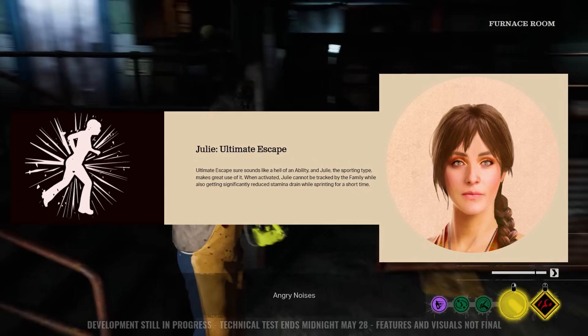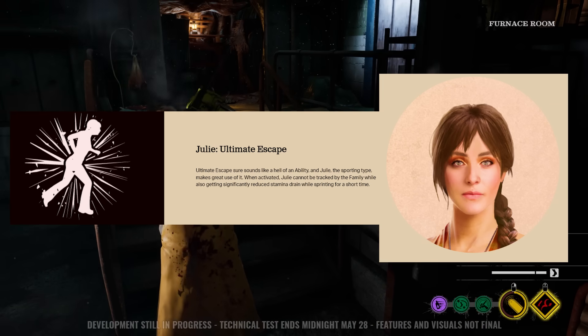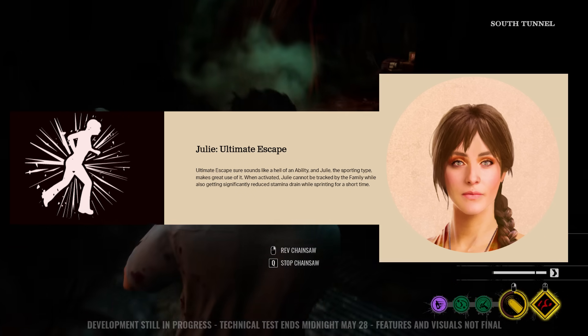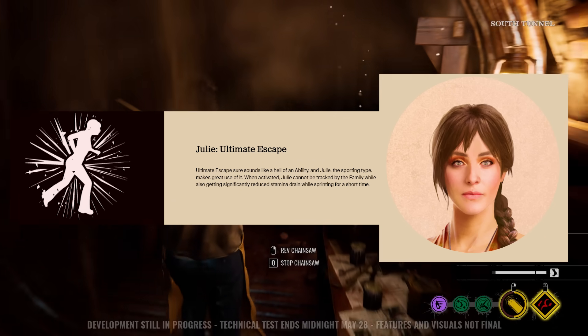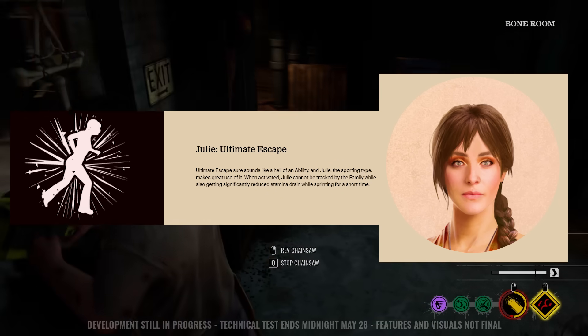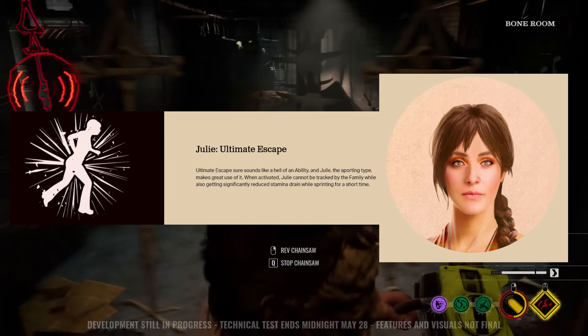Then we have the new character Julie, and she has Ultimate Escape. This provides her a boost of movement — she's able to run for longer and also not be tracked by the family. She's great at running around the map getting stuff done for your team and will be able to escape with ease.